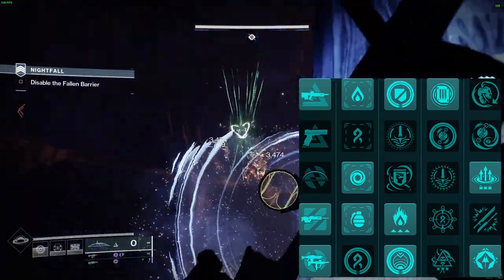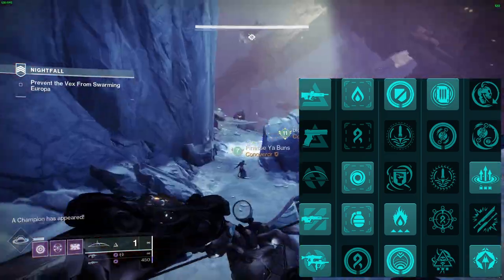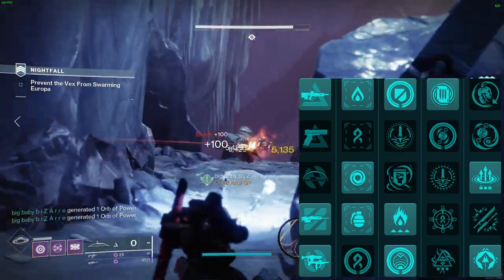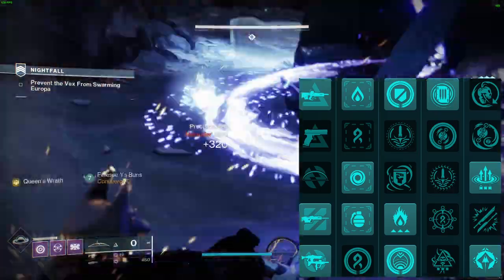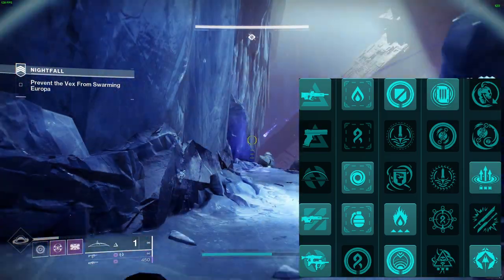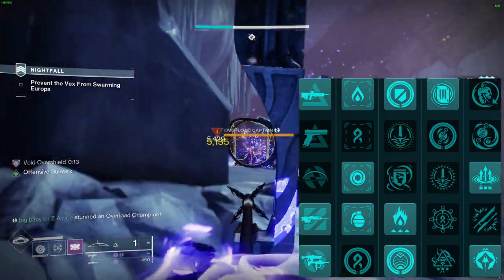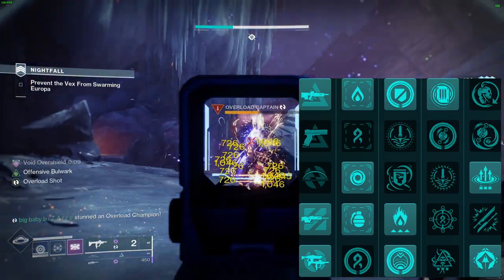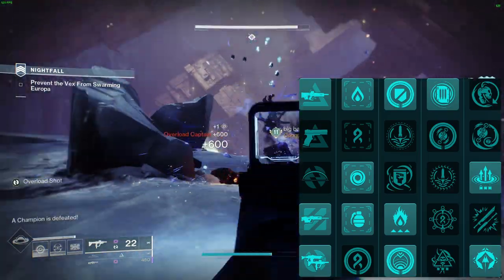In the third row, the Solar Surge mod is a must-have, as collecting fire sprites grants you armor charge. To move to the next tier, choose two more perks such as Shatter Orbs, which creates an orb of power upon breaking a shield with matching damage type. For high-level PvE content, Flare Up is a formidable choice for incendiary grenade users, granting more Scorch stacks and spawning fire sprites near damaged enemies. In the fourth row, the must-have mod is Bricks from Beyond, which grants heavy ammo for you and your allies upon defeating powerful combatants with a Void weapon.